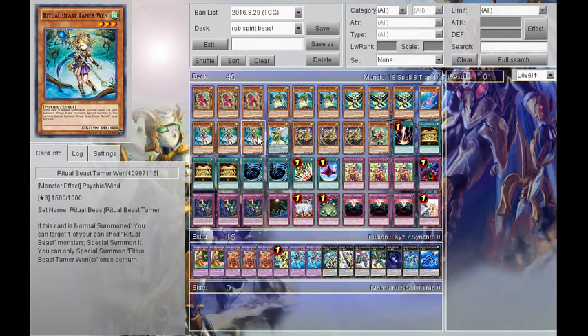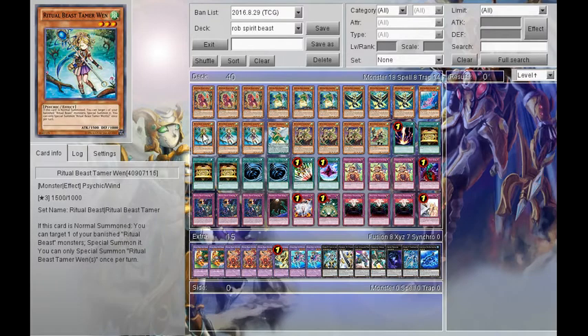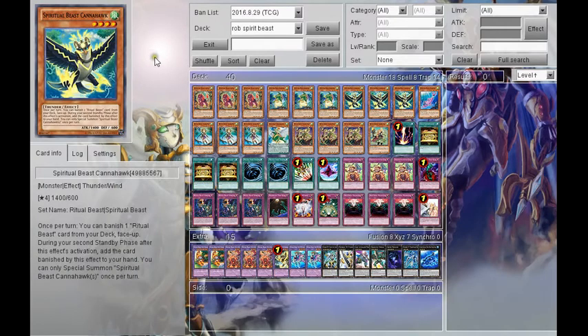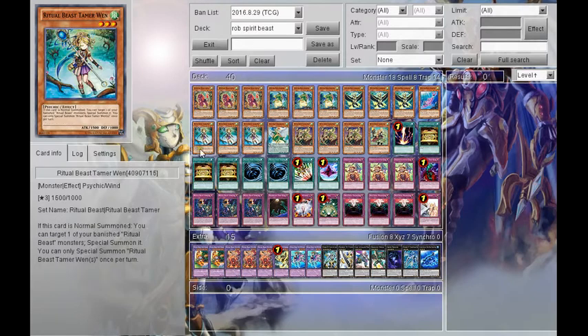Next, we play 3 Winda, because Gold Sarcophagus went to 3. You have to play 3 Winda now. What you want to do usually is activate this with a Winda in hand, banish a Ulticon Hawk, use Ulticon Hawk's effect to banish a Paleo, and then you just make an Ulticon Hawk fusion and make your plays. So you play this at 3 — it's a great card.